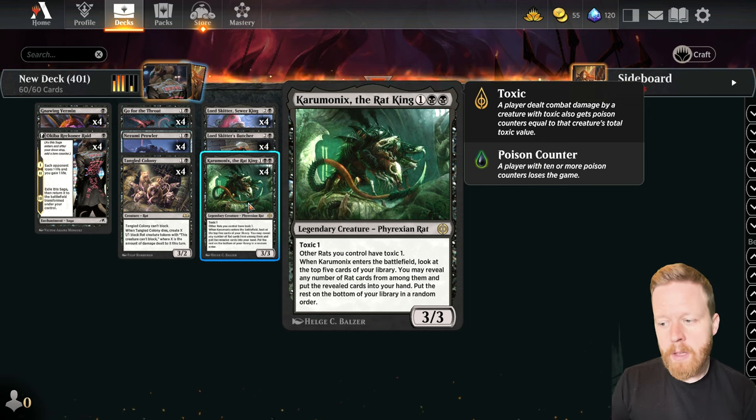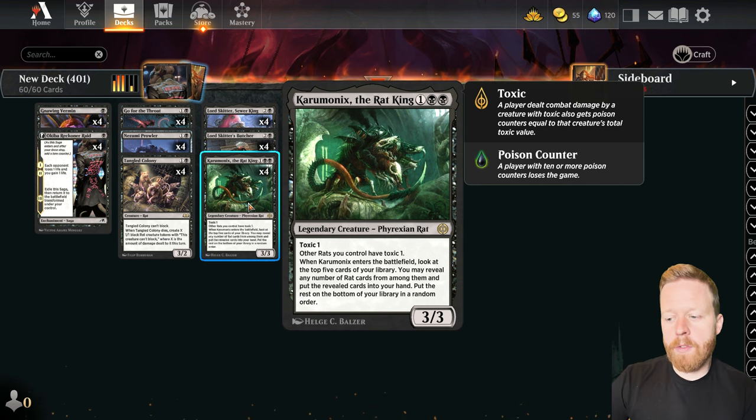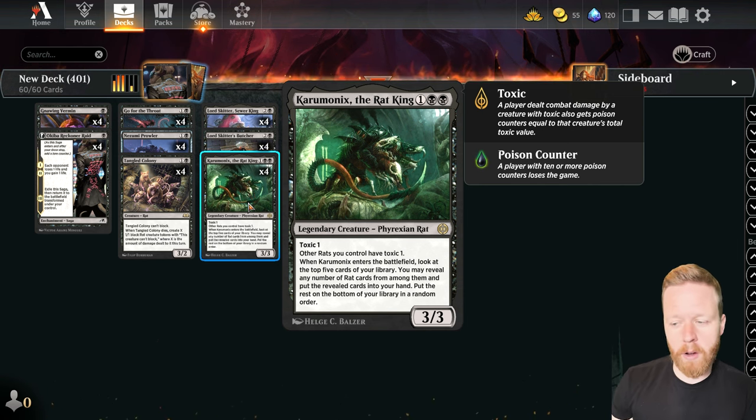Probably the best rat in the deck is Karumanix, the Rat King — three mana 3/3, toxic one, gives all your other rats toxic one. We're not trying to be a toxic deck, but there are certainly games where you can suddenly have a full board and kill them with toxic all of a sudden. More importantly, it comes into play, reveals the top five cards of your library, you reveal any number of rat cards from among them and put them into your hand. This card is very important because you can curve out aggressively, dump your hand, and this thing can sometimes just reload your hand fully — sometimes drawing three or four cards off of it.